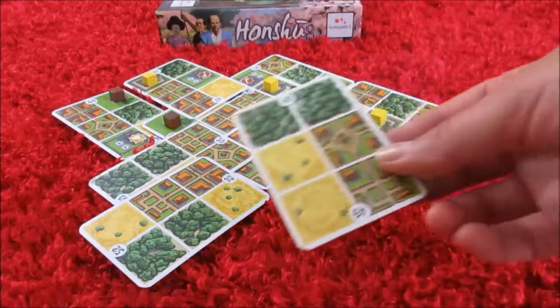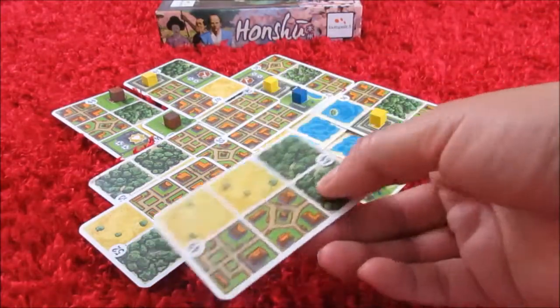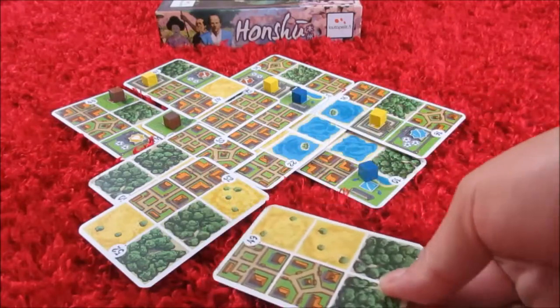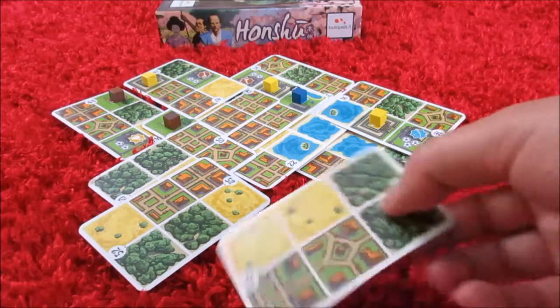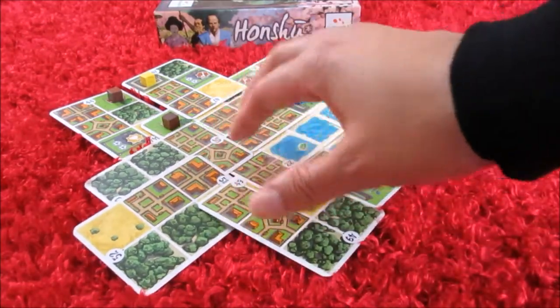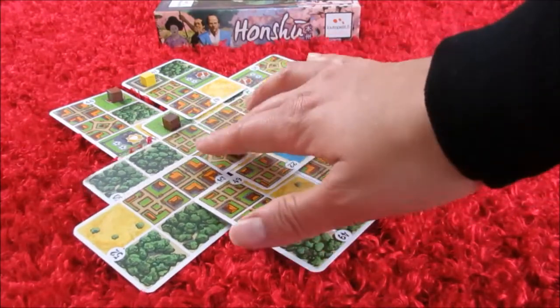One thing I really enjoy about Honshu and its card laying mechanism is the fact that it takes tile laying to a different dimension. The cards are flat and two dimensional; however, you can place them either under or over other cards, unlike tiles. In tile laying games, you always add tiles adjacent to one another, but because you can overlay the cards, it adds a different depth to the game. Honshu is very innovative and extraordinary because it takes card play to a different place — and that's why I really enjoy it.